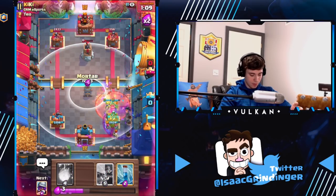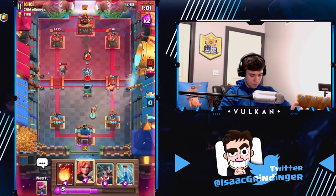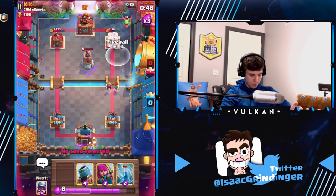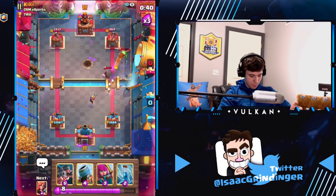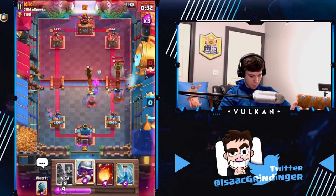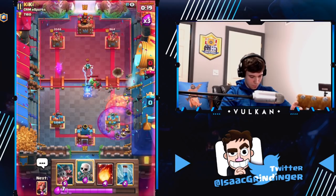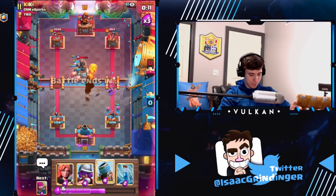Just gotta spread everything out, don't give them too much poison value. I'm gonna go here because I thought he might poison — didn't want to give him all the value. We're just gonna keep forcing out that bomb tower so he can't get a big counter push on us. I think we just start fireball cycling. Just force out a bomb tower, hopefully. Guys, we pretty much won the game — and there we go.